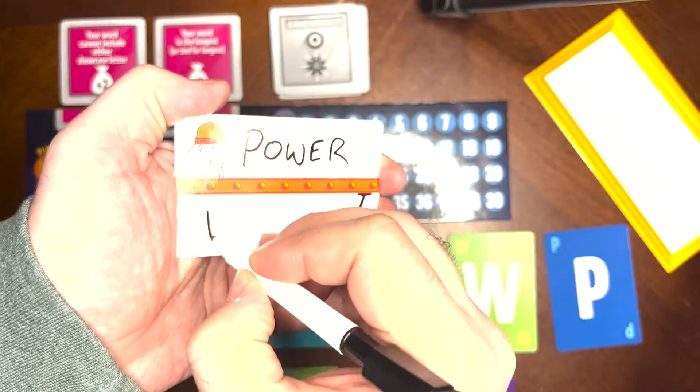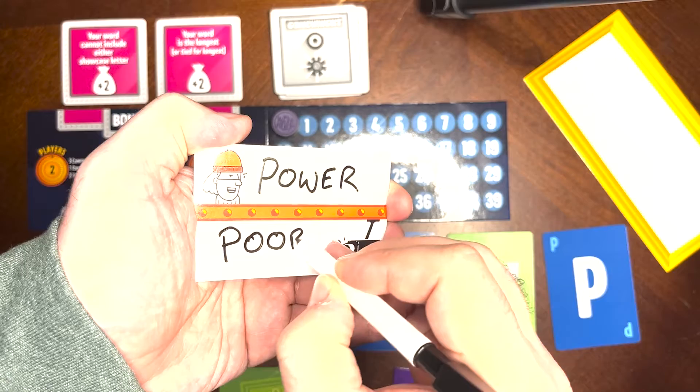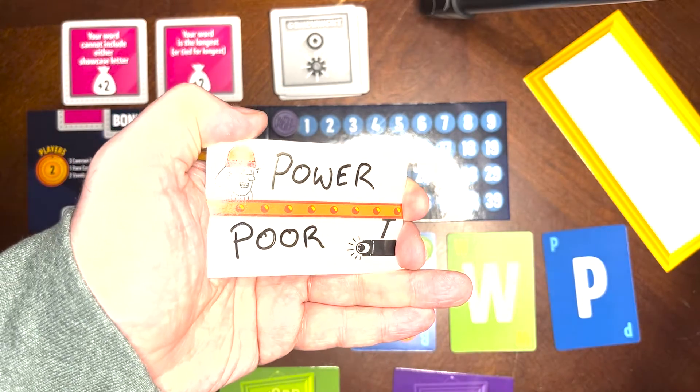Now, players get to analyze the clues on the board and take a guess at what one of their opponent's words is. You would write that guess on the bottom half of your player board.